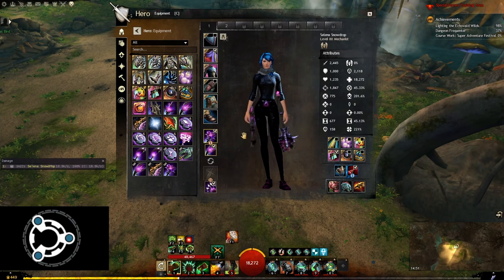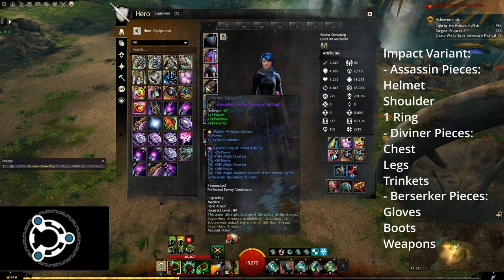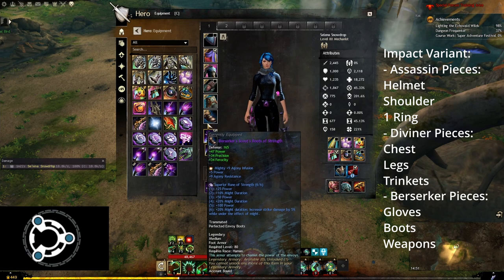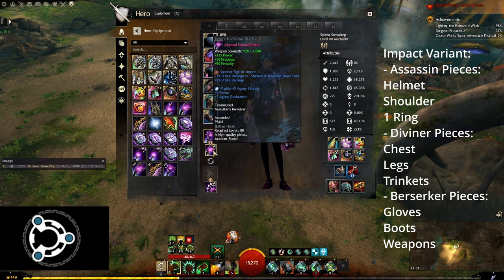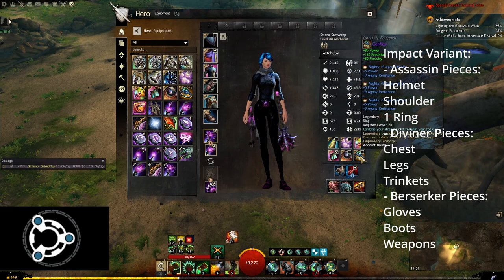The build I am running here is the variant with the superior sigil of impact, optimized around not having to use any precision infusions so I can just use power infusions. I will link both builds in the description. I have my assassin helmet, assassin shoulders, diviner chest, berserker gloves, diviner pants, and berserker boots with the superior rune of strength in all of them. I am running mace pistol with force and impact sigils, both berserker, and all my trinkets are diviner except for my second ring which is assassin.